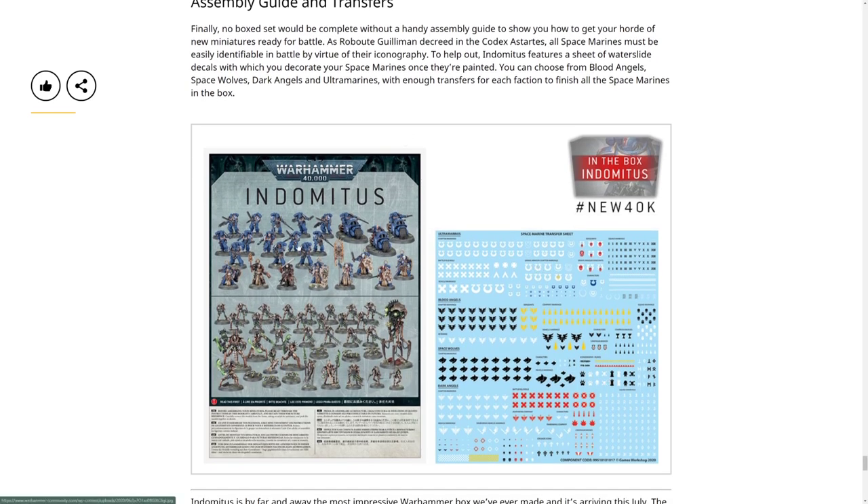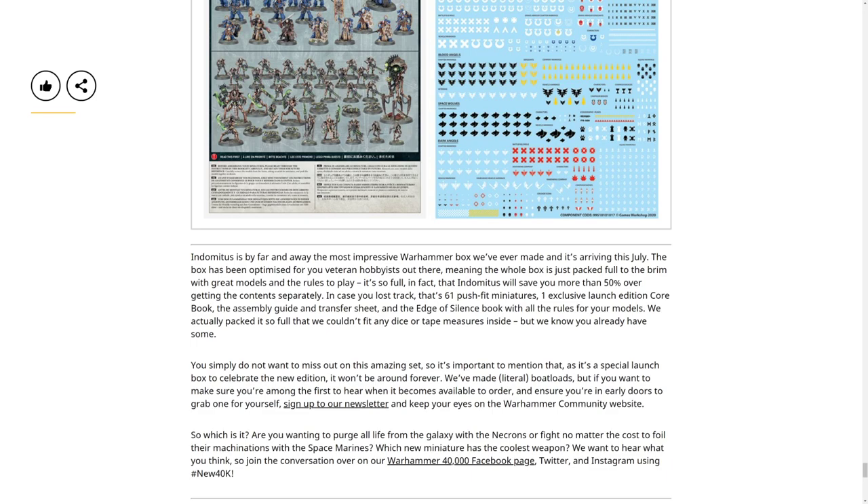So that's everything - Assault Intercessors, bikes, Bladeguard, Bladeguard Ancient, Primaris Captain and Lieutenant, Judicar, Chaplain, Necron Warriors, one Reanimator, a Warden, Cryptothralls, Plasmancer, Skorpekh Lord, Skorpekh Destroyers with the heavy blade, and the little Scarab bugs. It's the most impressive Warhammer box ever made and it's arriving this July. The box has been optimized for veteran hobbyists and is packed full to the brim with great models and rules.